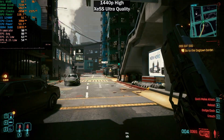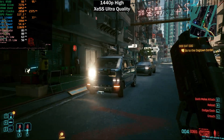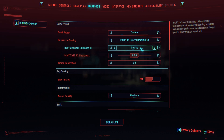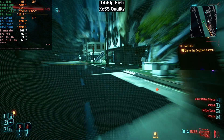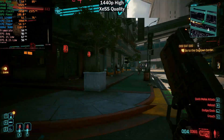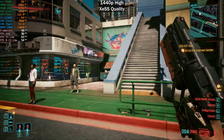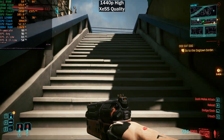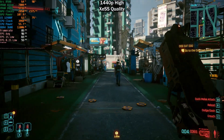As soon as we get out of the car we're getting 100-something frames per second, so driving is more demanding. Now using XeSS quality — same as DLSS and FSR balanced — we gain a little bit of performance, but not a huge difference. The ultra quality preset is the best to use at 1440p. There is still some shimmering and inconsistencies in finer details, like the fence, but this game is quite heavy and you have to rely on upscaling for a higher refresh rate.